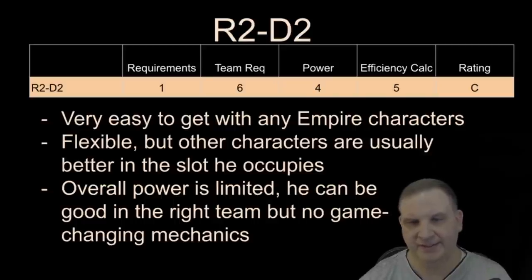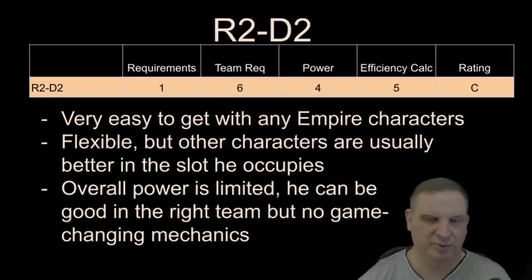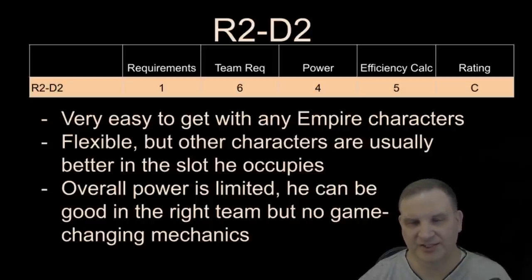R2-D2 — very easy to get with any Empire characters, and much like Jedi, you'll have enough Empire characters for one reason or another. The event's very easy to beat, so you will get an R2-D2. Once you get the character himself, he's very flexible with tons of different tags to go in many different teams. But once you get playing the game, you'll find that if you put him as the fifth character on a Padme team, C-3PO is better in that slot. If you put him on a Rebel team, there are other characters that are better in that slot. If you put him on a Resistance team, potentially there are other characters that are better in that slot. So he's flexible, but he's not the best in his role, and we gave him a slightly lower power rating — he's not easy to use and you do have to put him in the right kind of team.